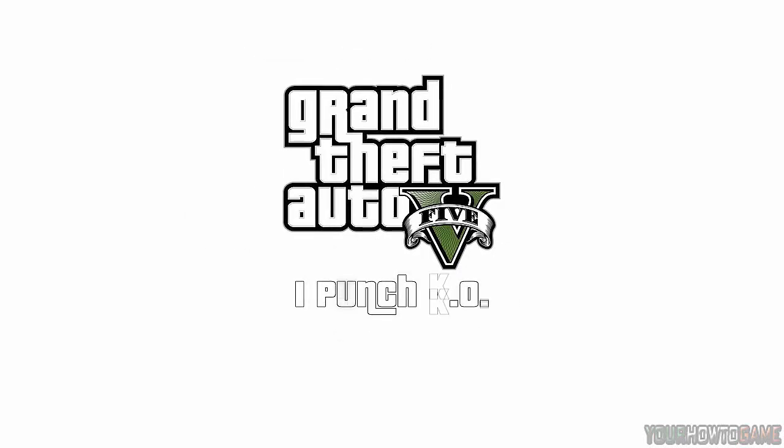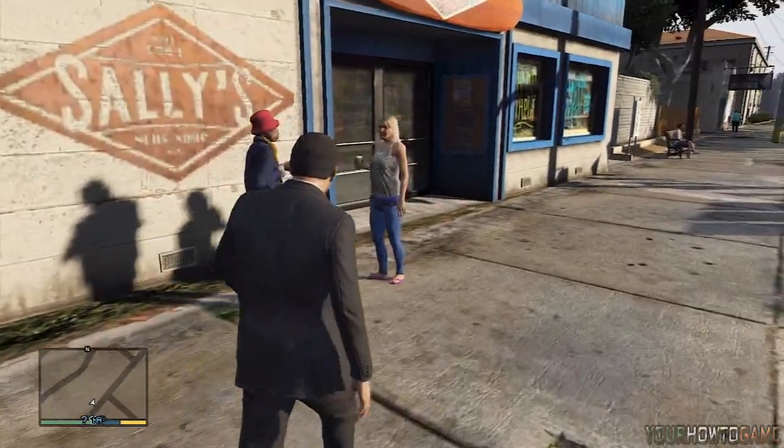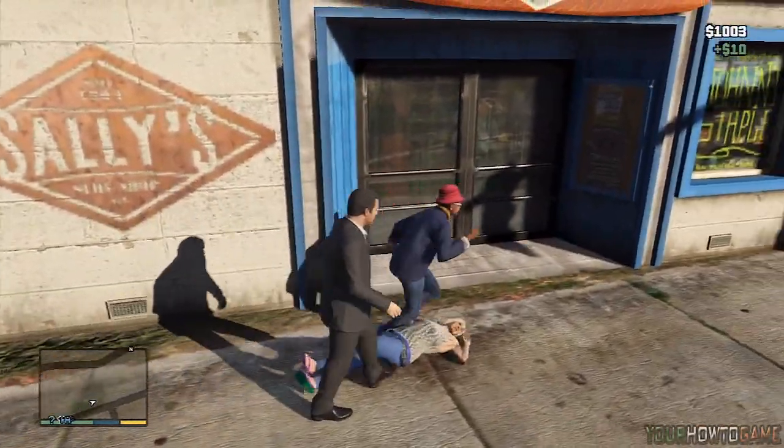Hey guys, what's up, Björthegame here. In this video we'll be showing you the different types of one punch knockouts in Grand Theft Auto 5. The first is a straight uppercut to the chin, and as you can see it's very effective.